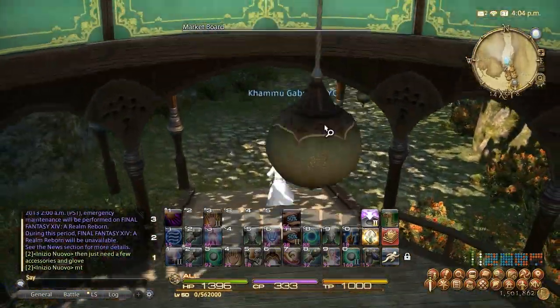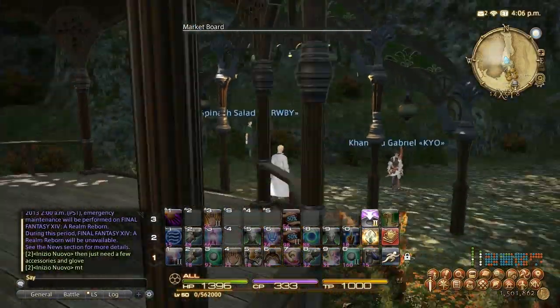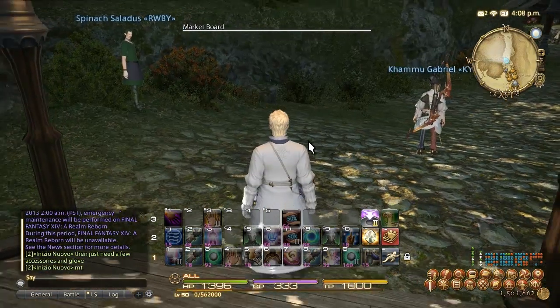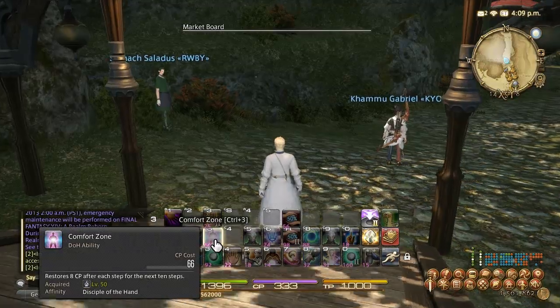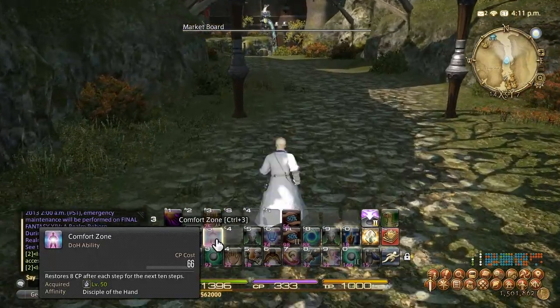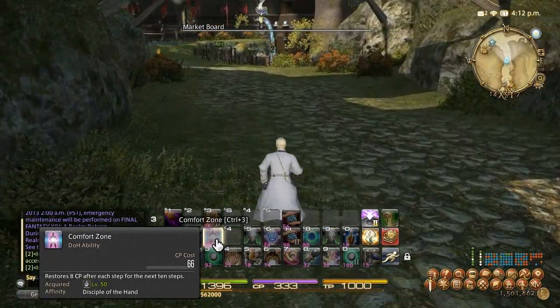In this Alchemy Leveling Guide I'm going to show you how to level up your Alchemist in Final Fantasy XIV quickly and easily. We're going to discuss pretty much all aspects of leveling up your Alchemist, and even if you have no interest in Alchemy you really want to level up this profession just because it has access to Comfort Zone. This costs 66 CP but over 10 steps it restores 80, so it's like having an extra 14 CP and you can use this on any class.